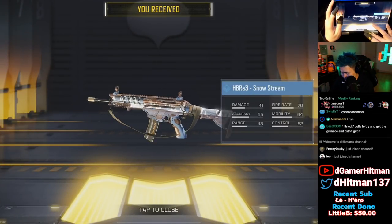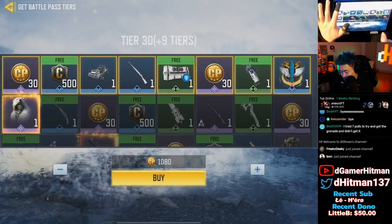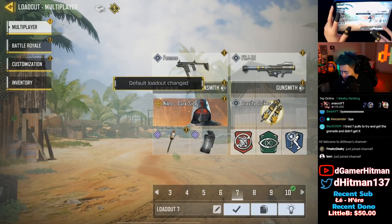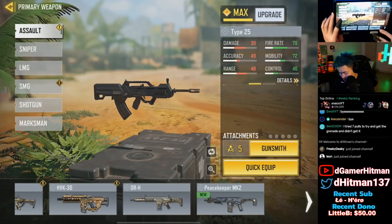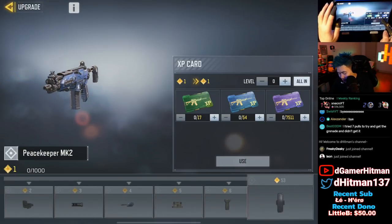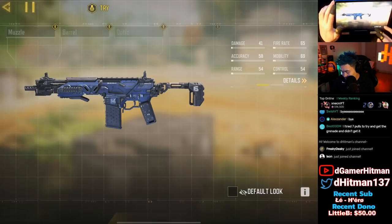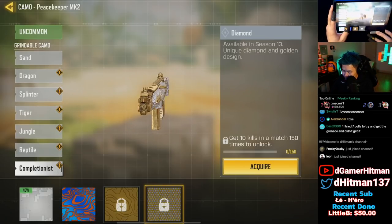We'll get the final two tiers and get our free Peacekeeper skin — I think if we level it to max it'll automatically unlock Damascus. We also get the HBR Snow Stream. Let's not buy more — we're pretty good with what we spent. We'll equip our loadout on the last one because I don't think we'll be grinding the DLQ anytime soon, but it's an assault rifle so we're gonna level up this assault rifle to the max. Then we can take a quick look at the Damascus skin. We also unlock Platinum and Damascus — the diamond one looks absolutely fantastic, and the gold one is pretty clean.